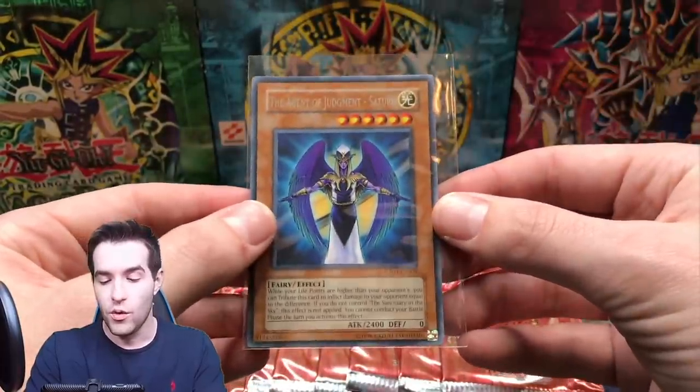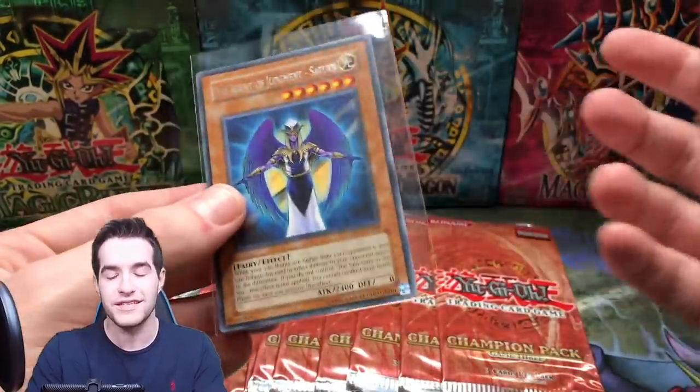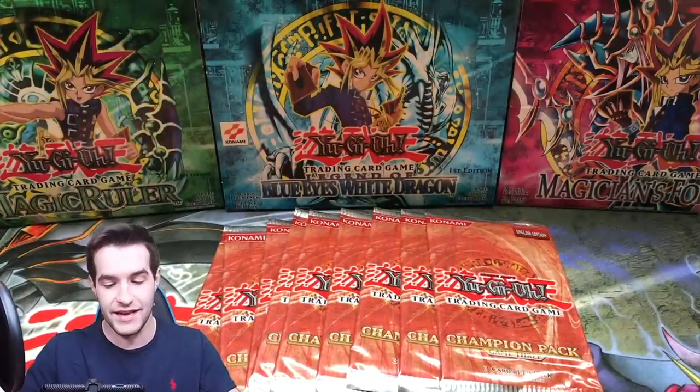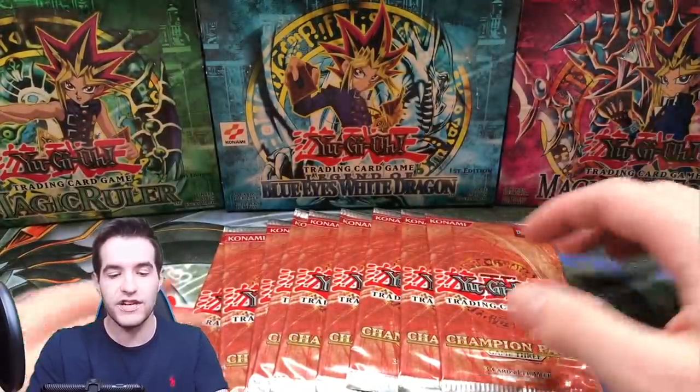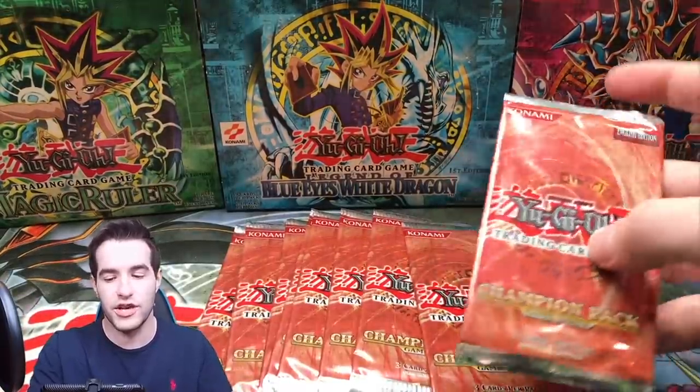What I'm hoping for is one foil. One foil does us really good because the Gravekeeper's Spy and the Spirit Reaper — that's a very expensive card. Hopefully we can pull one, but the chances are pretty low. Pretty low to find unweighed Champion Packs. We're going to try. Alright, one pack down.